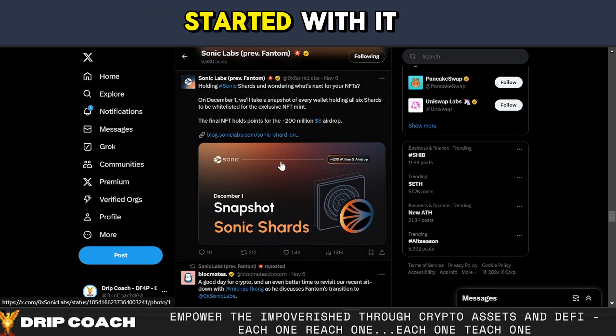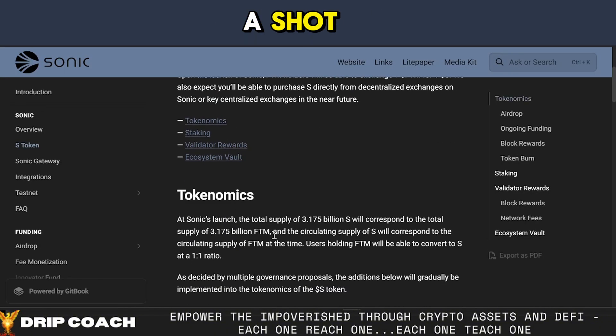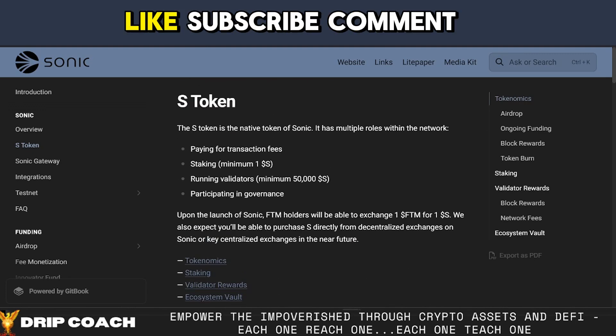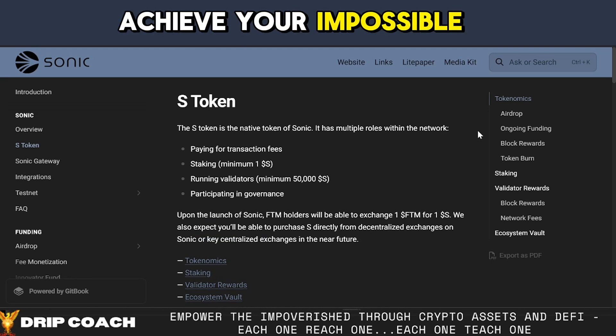But you saw how easy it is to get started with it. So if you want to test it out, get your wallet connected and get a few S tokens and some gems — go right ahead. Give it a shot. All right, that's all I got. Smash that like and subscribe, comment down below, and until next time, live daily and achieve your impossible. See ya.